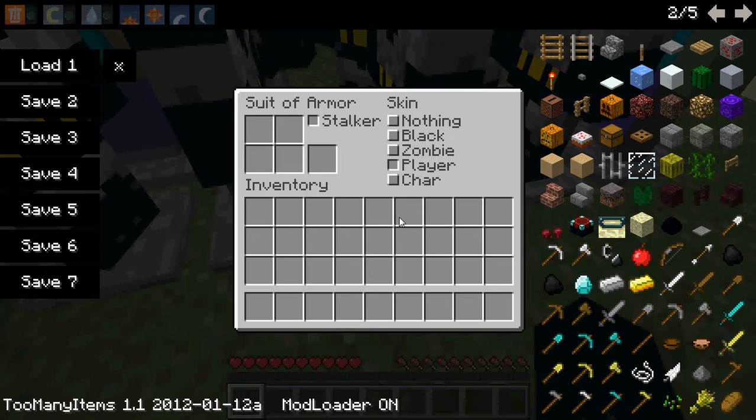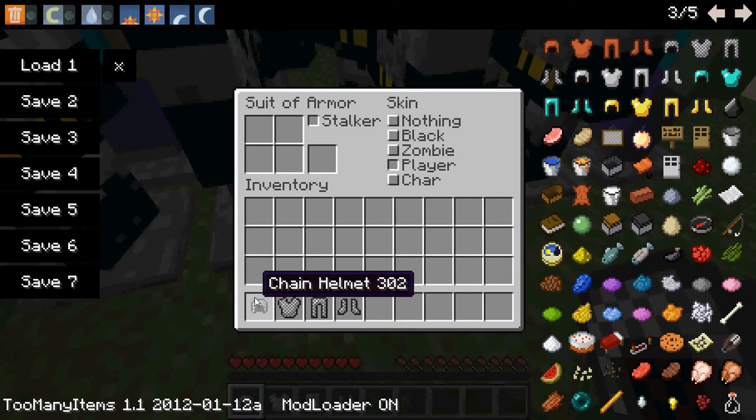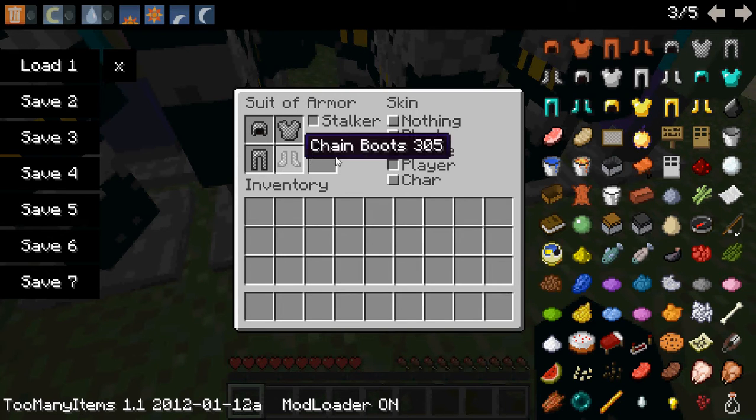Then you can grab a piece of armor — this guy out of the chain, this guy out of the chain. And if you build it in this floor, you're gonna stick it right there, like that.